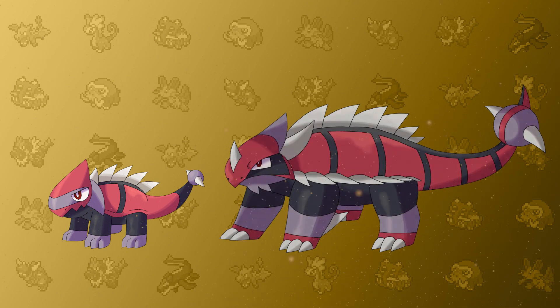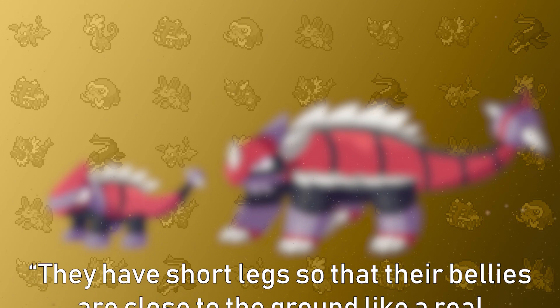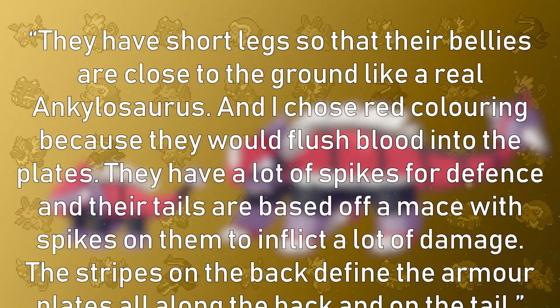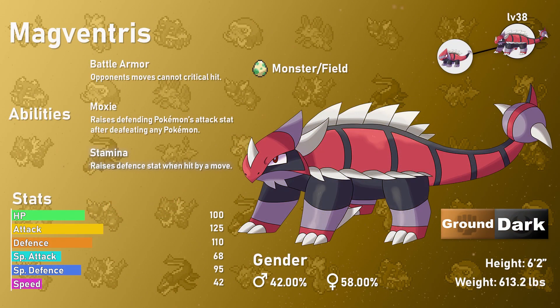This is Magventress, and the artist sent me the intentions behind both Pokémon designs: "They have short legs so their bellies are close to the ground, like real Ankylosaurus. I also chose red coloring because they would flush blood into the plates. They have a lot of spikes for defense, and the tails are based off a mace with spikes to inflict a lot of damage. The stripes on the back denote the armor plates running all along the back and tail." Setting aside being pink like Barnus, Magventress has a high Attack and Defense — though its Attack is greater, so I doubt many people want to cuddle this thing.